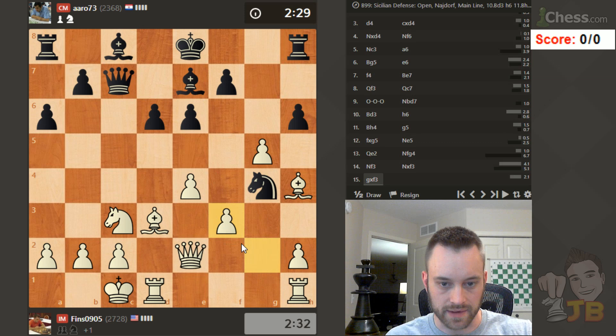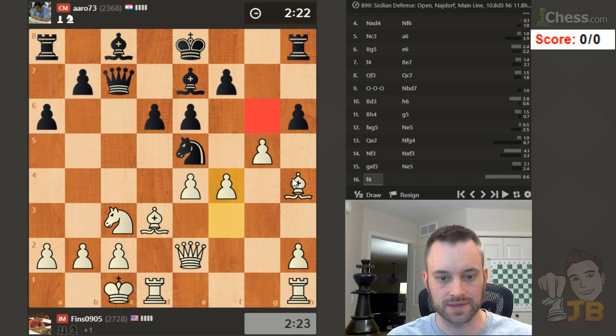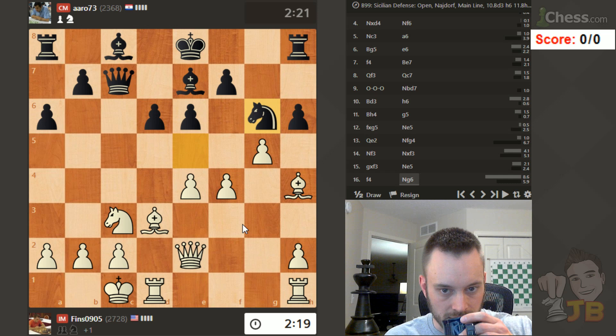That's usually the thing to do. Black's going to take there. Usually black is going to throw in hxg5, so it makes me think I can play f4 if I want to try to hang on to this pawn. I should attempt it at least. Maybe knight g6, bishop g3, then take g5. But at least I have pushed that knight around a bit.